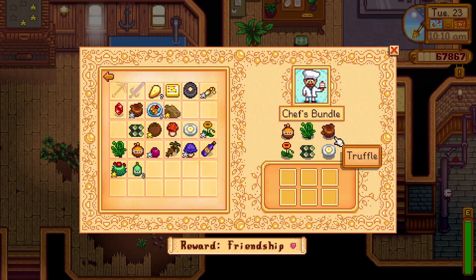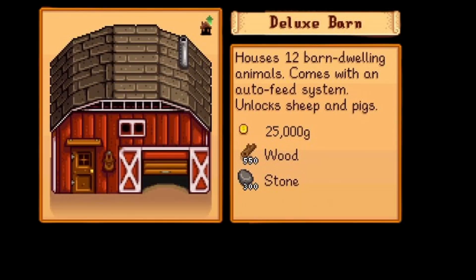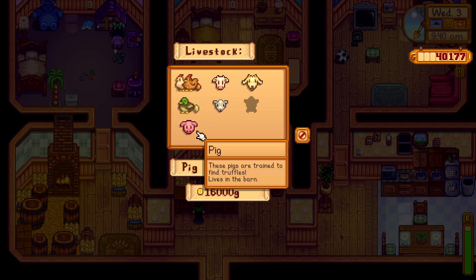The next item is a Truffle. Truffles are found by pigs on your farm. To get a pig, you will need to have upgraded your barn. Pigs cost 16,000 gold and take 10 nights to mature before they are able to start foraging for truffles. Pigs are only able to find truffles when it's not raining and during spring, summer, or fall.